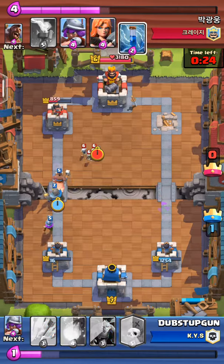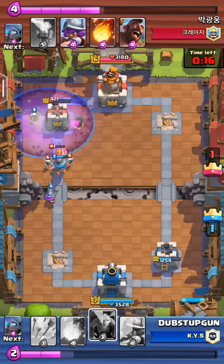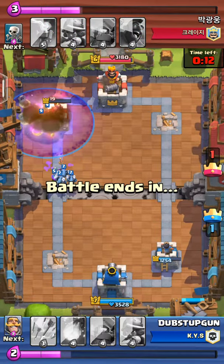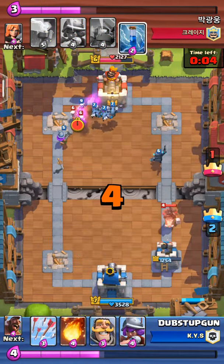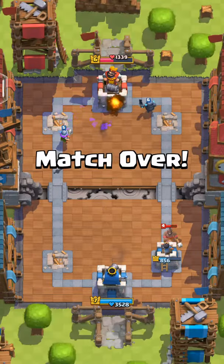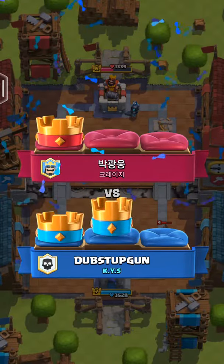If I was playing this right now, I'd be raging so hard. Okay, we make a giant push here — I remember this part. Right here, and then we get up a few Skeletons. Those Skeletons are level 9, so they have a little bit of damage. Unfortunately, we didn't 3-crown it, but we got 2 and that works.